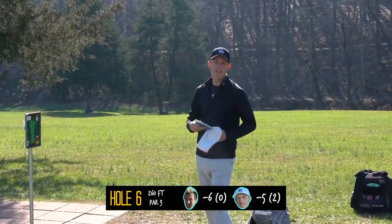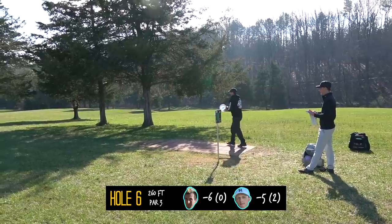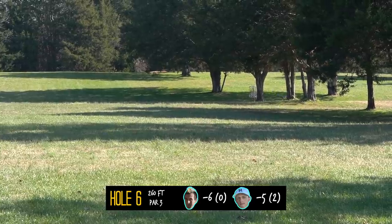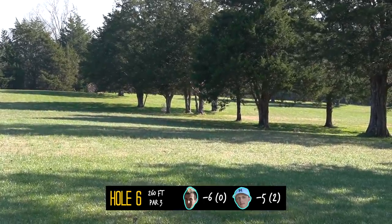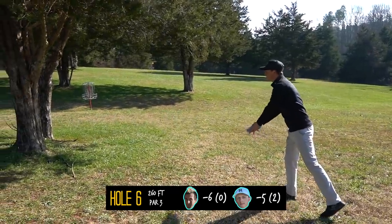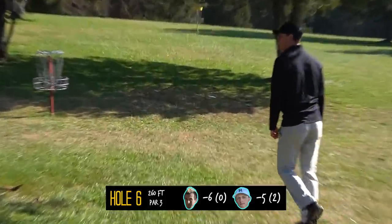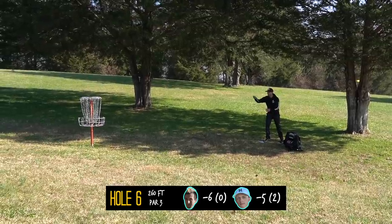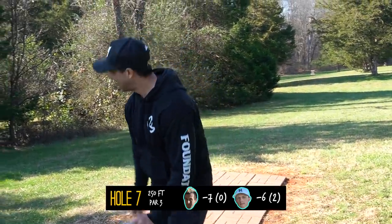We're on hole 6 now. This one's just a little forehand, about 260 feet. I'm going with the Raptor and I'm sure Paul's going with the Force. I had a random bystander yell in my backswing, ended up a little bit short. But in these kind of moments, we clutch up. Nick Carl! I hate that you just made that. Wait, so how do Lunas fly? When did you become a hyzer putter?